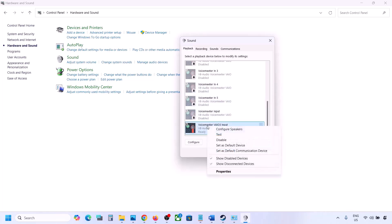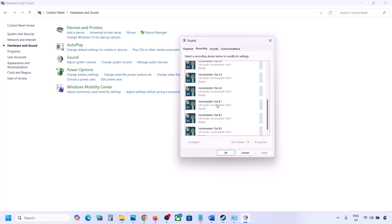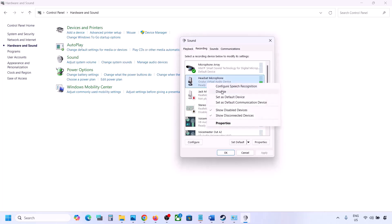Once you've disabled the unused audio devices, launch the game, but make sure your audio device is set to default — right-click it and select Set as Default. Do the same in the Recording tab: disable any unused audio devices and make sure only the one you are using has a green tick.